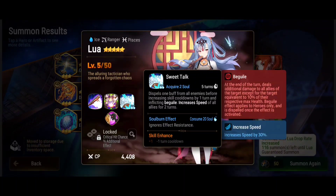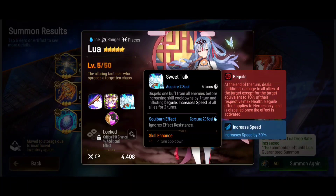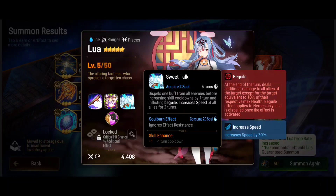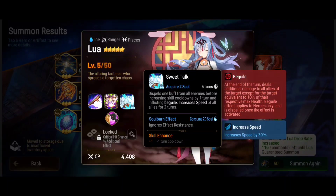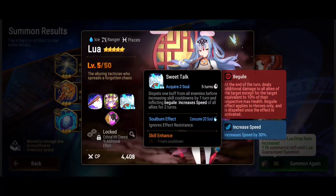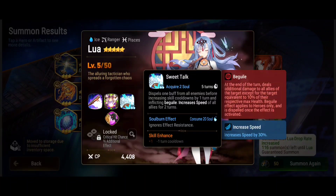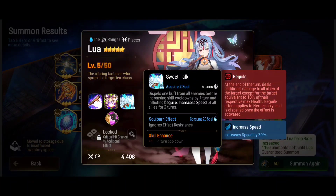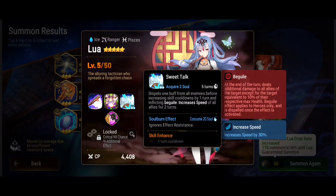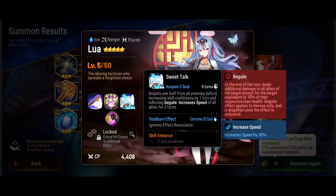Beguile is the new debuff. It says: at the end of the turn, deals additional damage to all allies of the target except for the target, equivalent to 10% of their respective maximum health. Beguile effect applies to heroes only and is dispelled once the effect is activated. This skill is on a 4-turn cooldown.